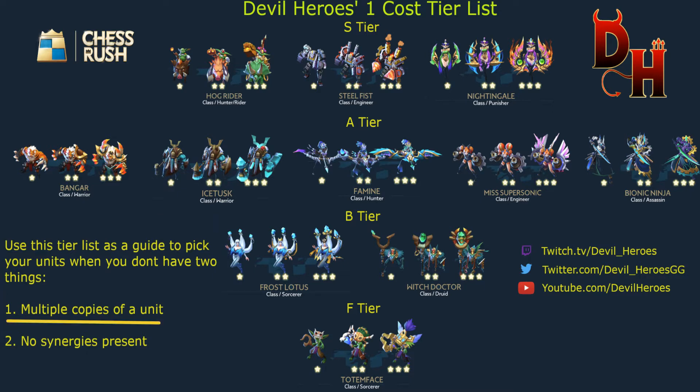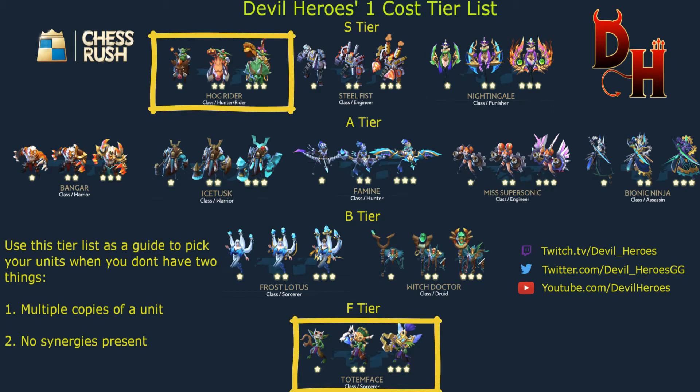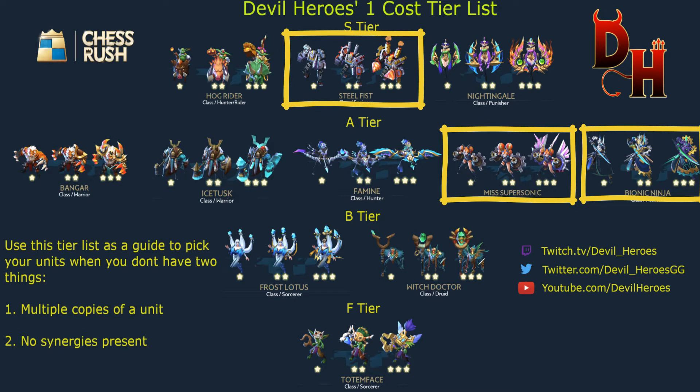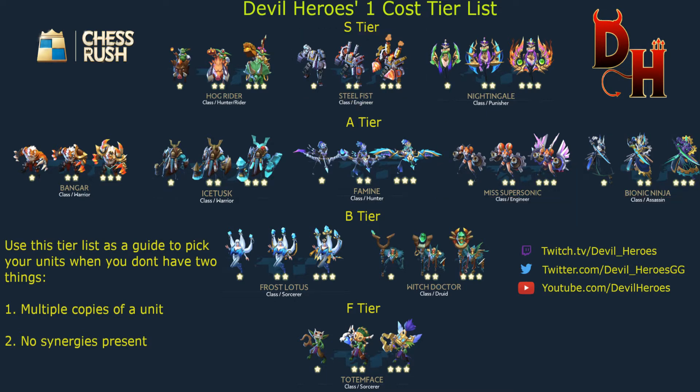If you have multiple copies of a unit, you're more than likely going to want to pick them up. If you have synergies, you should go with them. If you end up seeing two goblins, picking up Totem Face isn't the worst idea, but by himself he's obviously a terrible unit. If you see any of the three Cyborg Engineers together, you're going to pick them up — they're great, especially in this current patch.